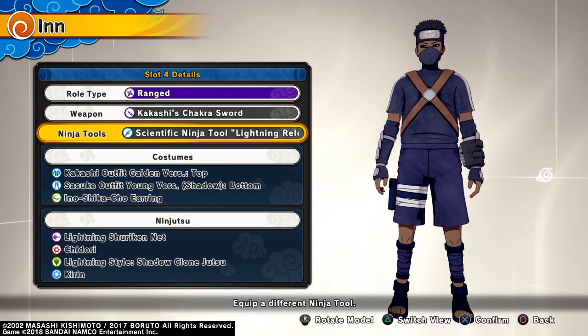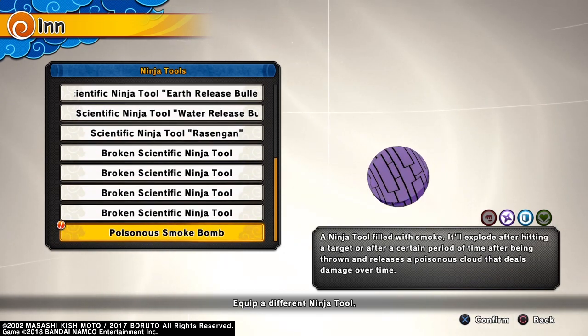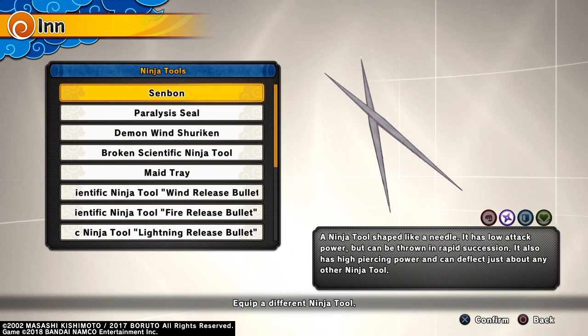Now for the poisonous smoke bomb. This ninja tool only goes for range types and defense types — range types and defense types. It will not be on a healer or attack type.